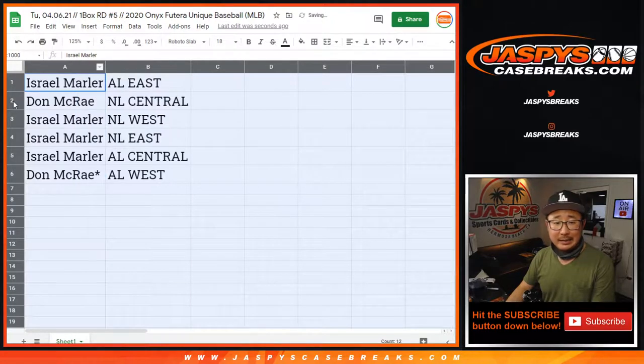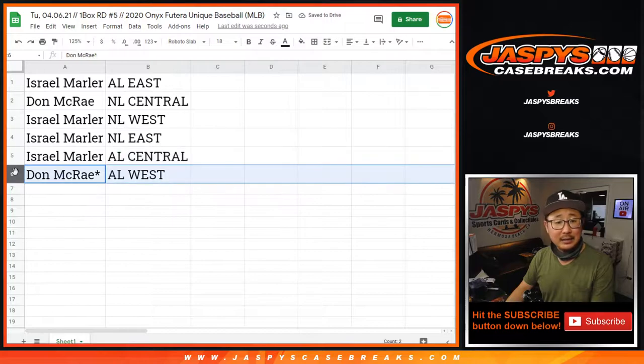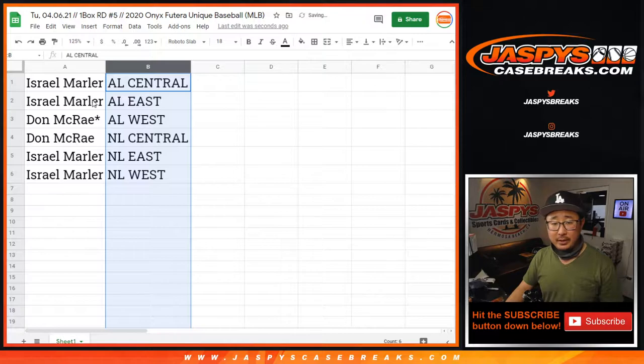Israel with the AL East, Don with the NL Central, Israel with the NL West, NL East, and the AL Central, and Don with the AL West. Let's sort by division right here.